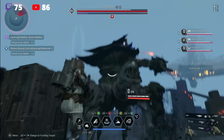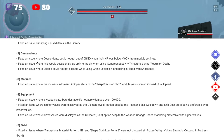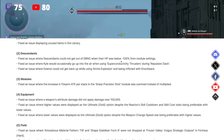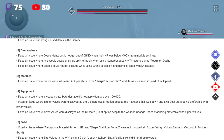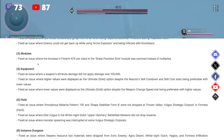Bug fixes: Fixed an issue displaying unused items in the library. Fixed an issue where Descendants could not get out of 'down but not out' when their HP was below negative 100 for module settings — that was plaguing the Glade character most of all. Fixed an issue where Kyle would occasionally go up into the air when using Superconductivity Thrusters during Repulsion Dash. Fixed an issue where Isomo could not get back up while using Arc Explosion and being inflicted with knockback. Fixed an issue where the increase in firearm ATK per stack in the Sharp Precision Shot module was summed instead of multiplied.